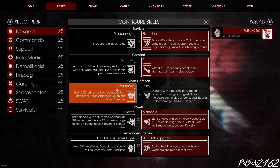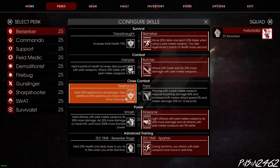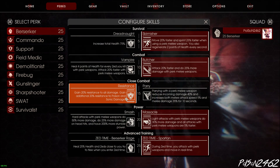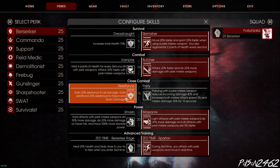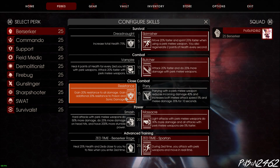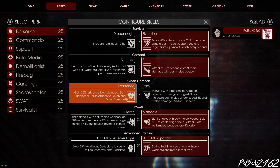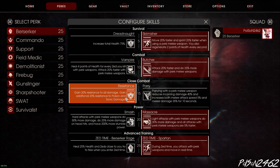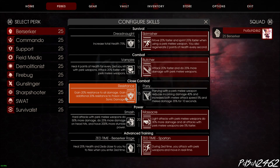Resistance: gain 20% resistance to all damage and an additional 20% resistance to poison and sonic damage - basically bloat and siren damage is reduced. As for Parry, you reduce incoming damage by 40% and increase melee damage and speed, but you have to parry with a perk weapon perfectly for it to work. For Massacre, light attacks with perk weapons do 30% more damage and all attacks are 5% faster - so combined with Butcher that's 55% more damage total.